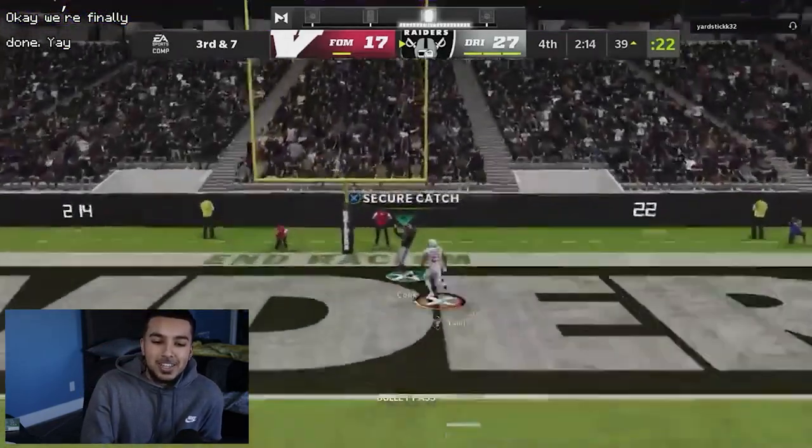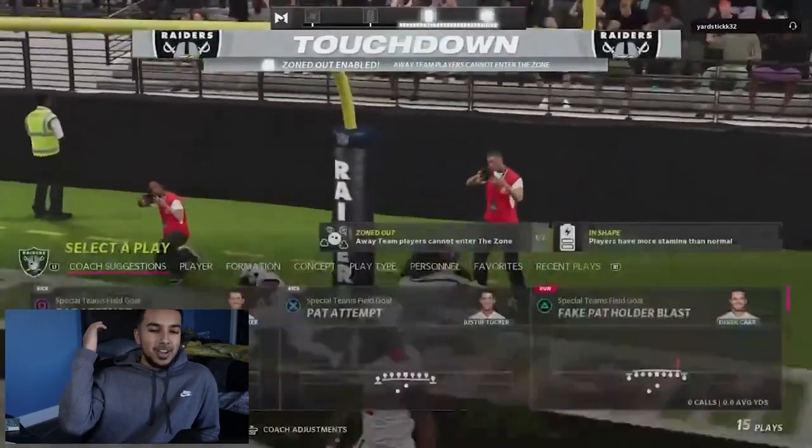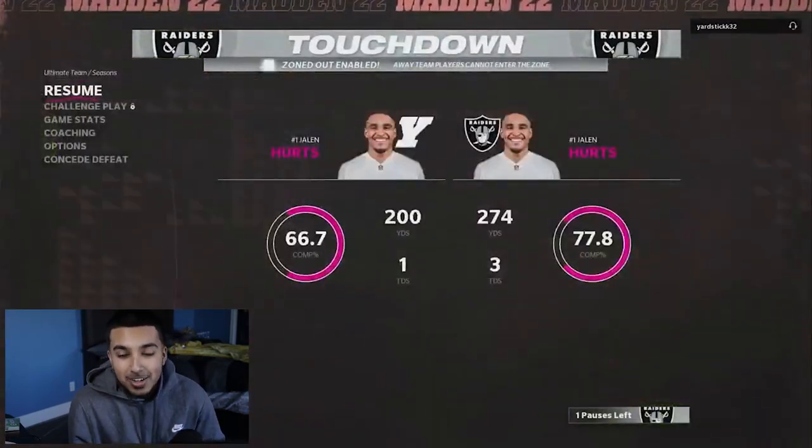Back foot throw by Jalen Hurts is gonna ice the game — the Jordan fade away by Jalen Hurts, QB number one. GGs in the chat, YardStick. We took advantage of the game, got a couple stops — that's really all you need in this year's Madden if you're efficient on offense. GGs YardStick — I'll be showing game number three for LCQ single elimination PS5 bracket as soon as this gameplay hits 100 likes. Thank you guys for the support — I'm gonna get back in the lab and grind. Catch you guys in the next video, take care, pushing P, we signing out.